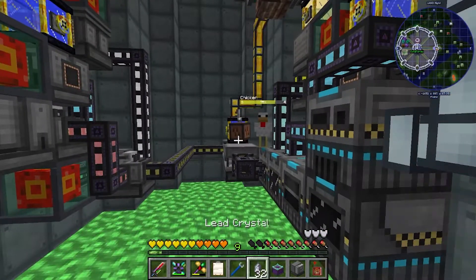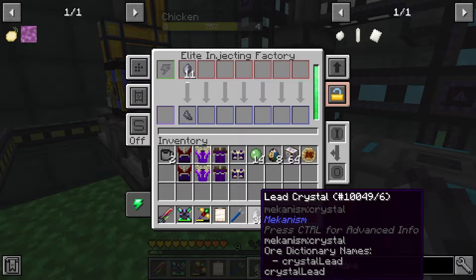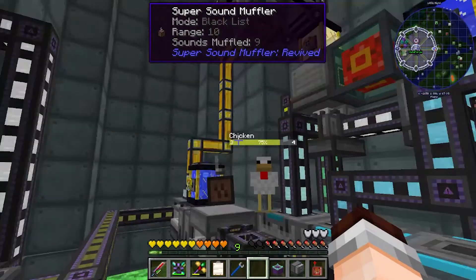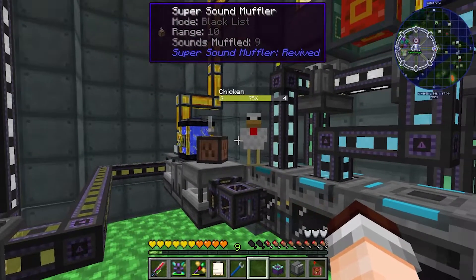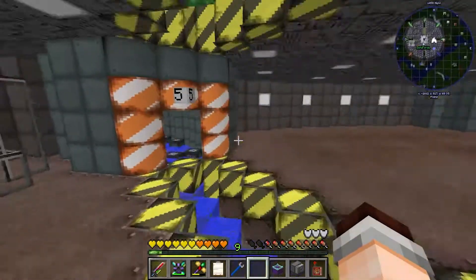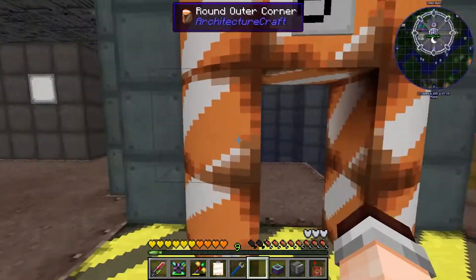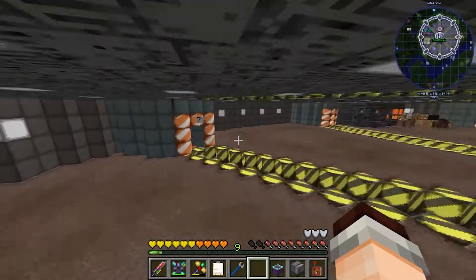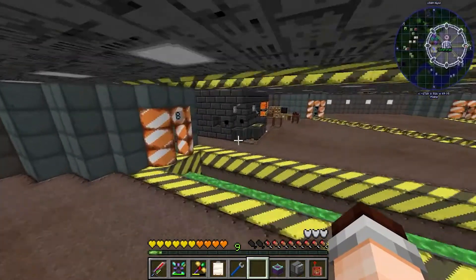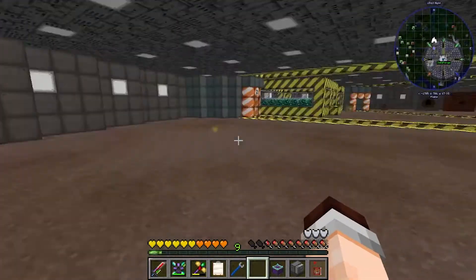Why is there a chicken? I have no idea where it came from. It's in the processing area. There we go, bam, problem solved. Did you kill it? No, I just put a mega torch in the bottom - it'll stop natural mob spawning. Mobs don't spawn down there anymore.